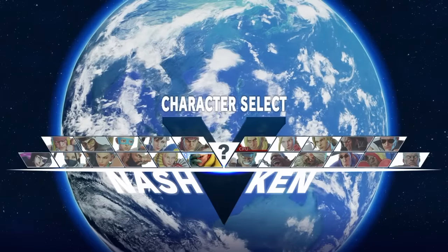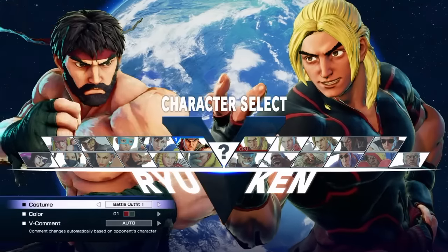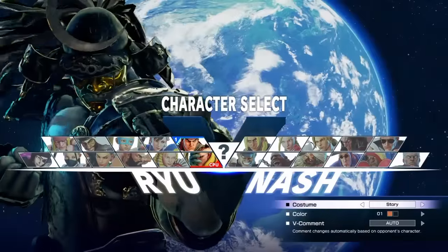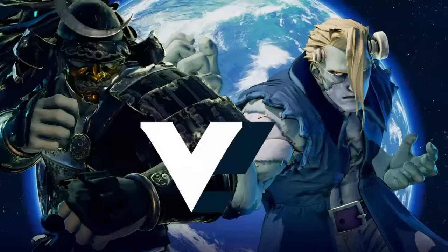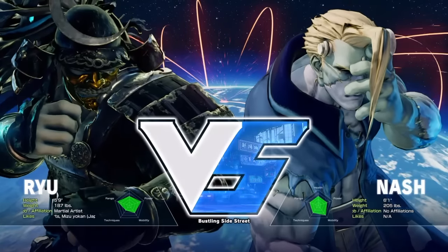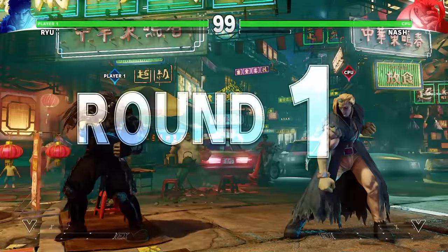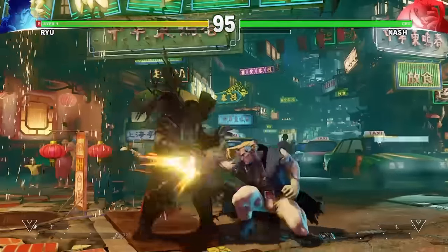Again, like last time, I pick Ryu — you can pick anybody who has an air special move. You have to use special moves to break the sign. I assume you can use dragon punches, but it's easier to just use his hurricane kick. This sign right above the first player's head — you just jump and do special moves to break the sign.